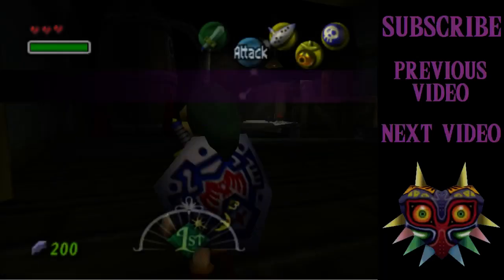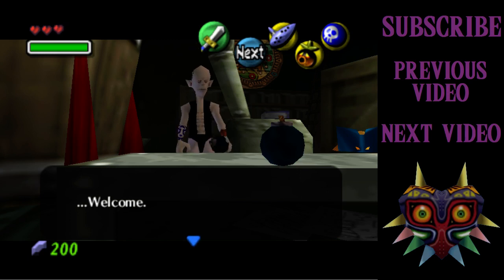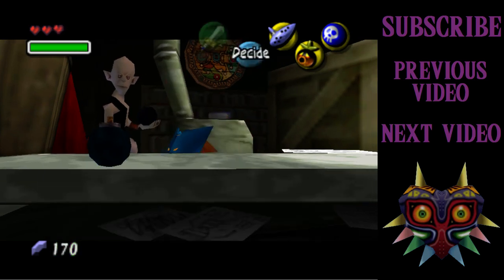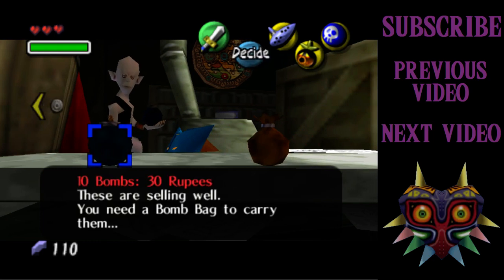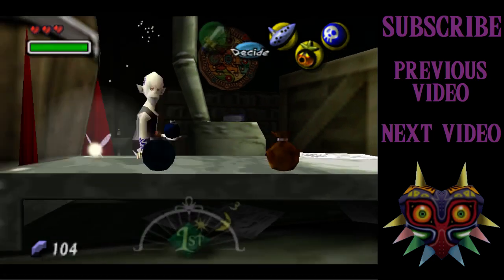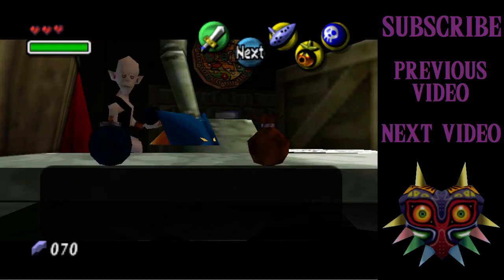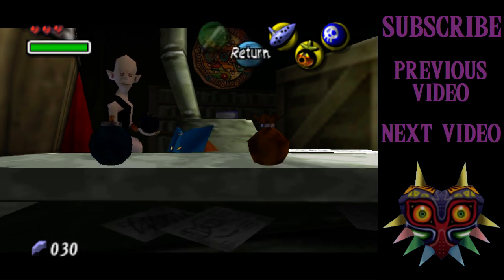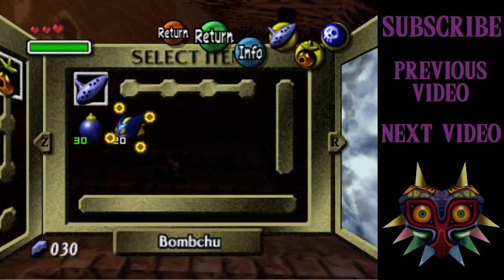Just pop into the bomb shop. The bomb bag that's here now is the bigger one — this is going to let me hold 30 bombs. Let's grab this one. It's already full as soon as you get it, which is handy. And I want to buy some bomb arrows as well. I think you can already hold like 40 bomb arrows regardless of the size of your bomb bag. I was too slow. I'm sure if you do that quick enough you actually can get another set before it counts down, as long as it says 40 or above when you actually press A. But 20 is fine.